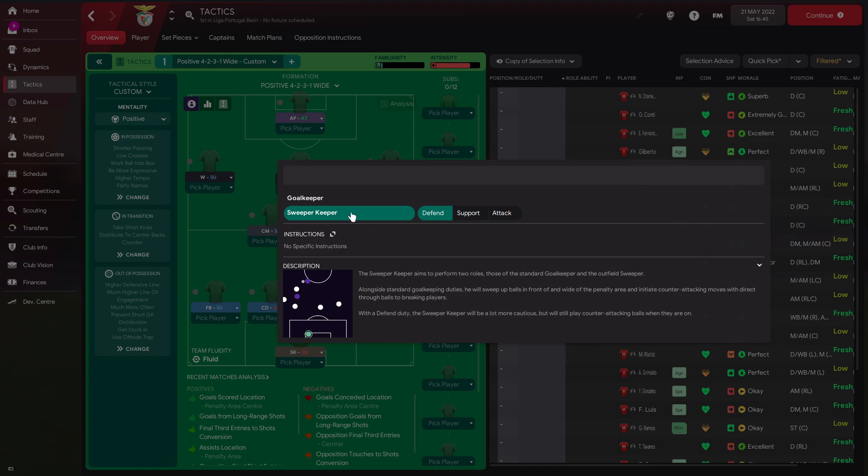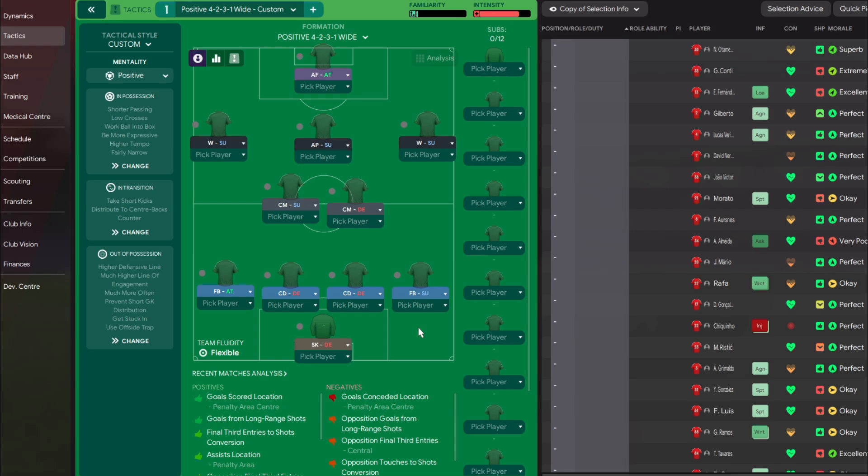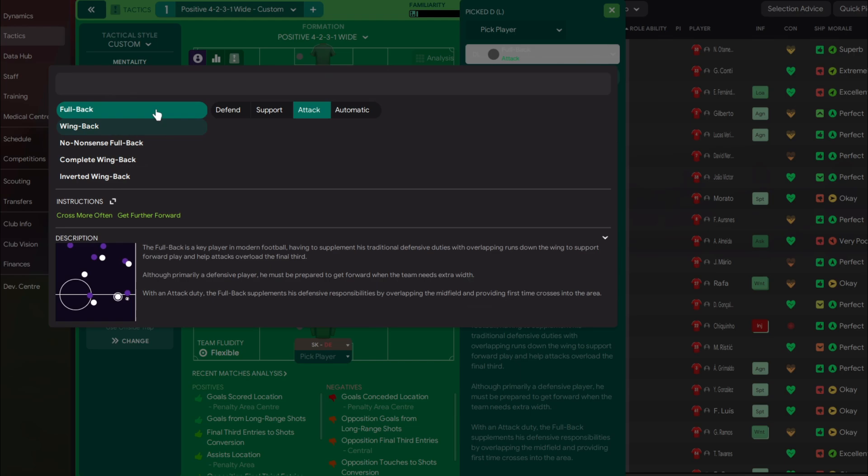Because we are playing with a high line, we use a sweeper keeper on defend. At left back we have Alex Grimaldo — he is very creative and likes to put the ball into the box. We could use a wing back on attack, but given how much he dribbles, we go with full back on attack for Grimaldo specifically.